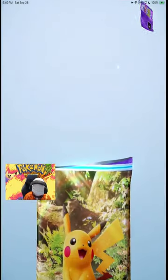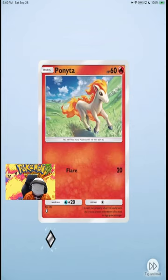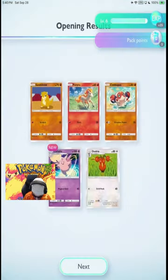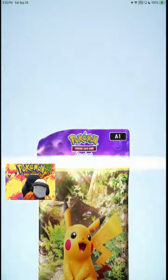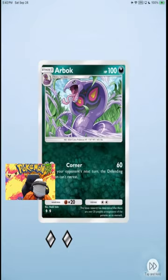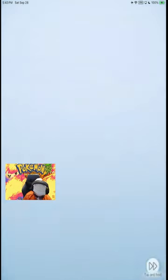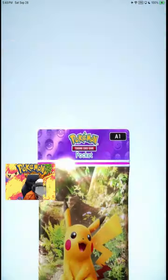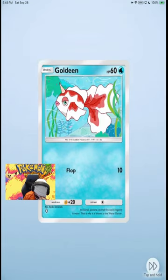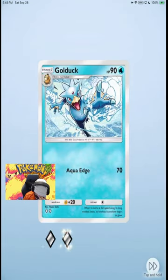Cool new cards. Grab it — Zapdos. Magikarp, Goldeen, Goldrio, Bullduck.